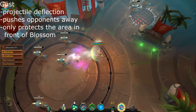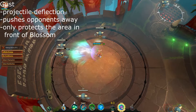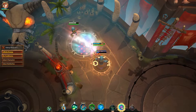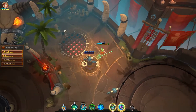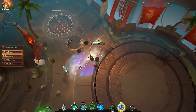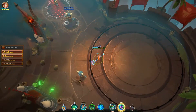Gust is basically Blossom's barrier ability. Similar to Blacko's Bulwark, it will deflect incoming projectiles, making it very useful against many projectile-based ultimates. It unfortunately has no effect on melee attacks. This ability can also be used to create some space between you and an attacker, as it will knock nearby enemies back on cast. Keep in mind that enemies can still get behind you, so you should never consider Gust a shield or counter ability.